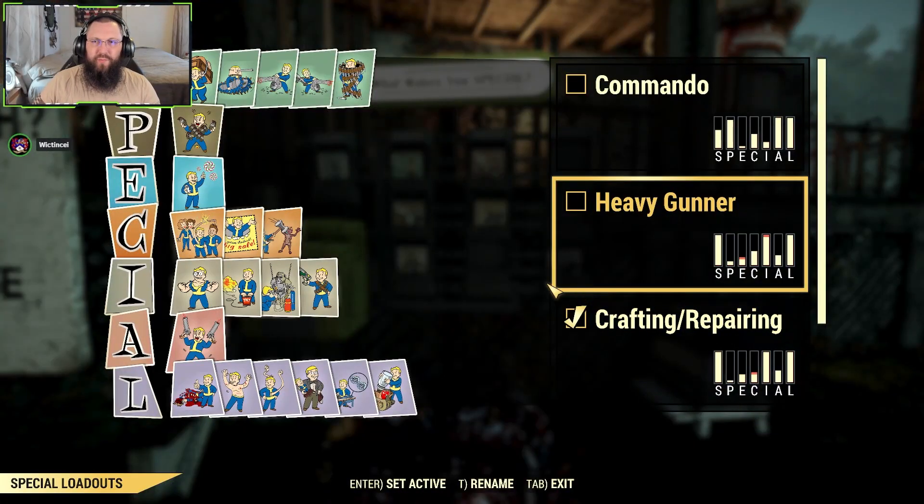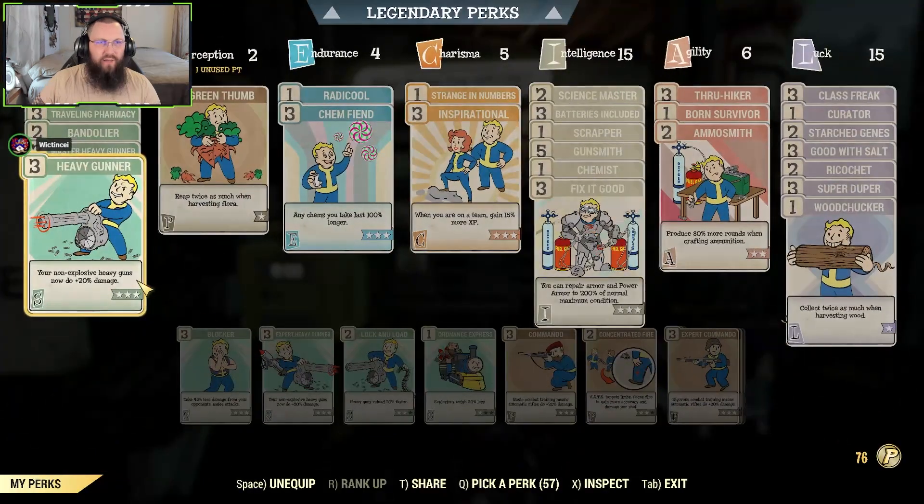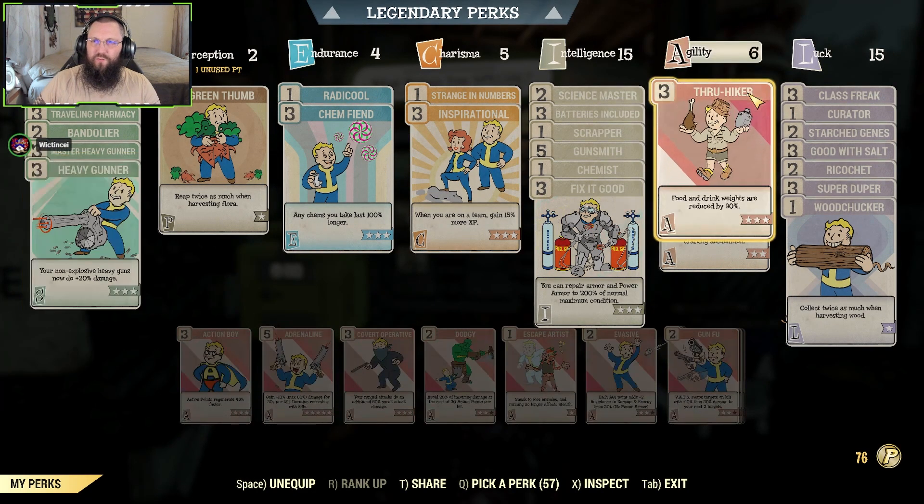First thing you want to do is make sure that you have Green Thumb on before you start. You definitely want Green Thumb on under Perception, as you will get twice as much collectibles from the plants when you collect them. That is a must-have when you're running this. Another good card to have on while running this would be Thru-Hiker, so your inventory won't be weighed down by all the foodstuffs you're getting.